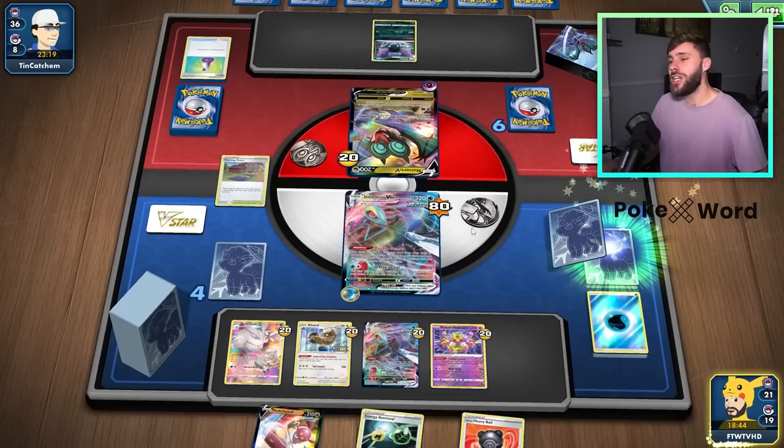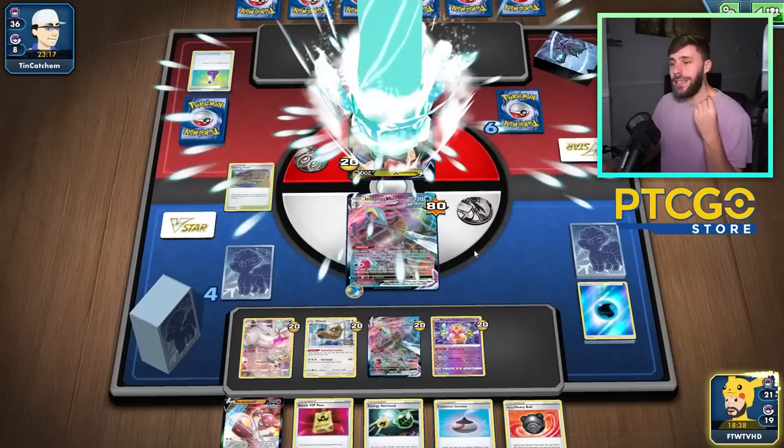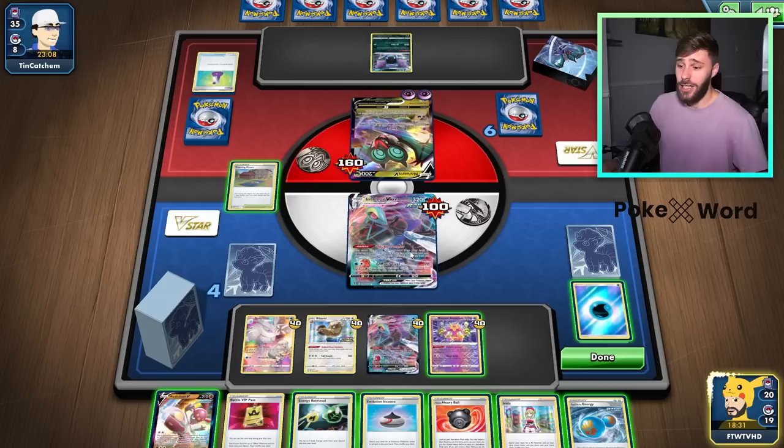A lot of damage counter manipulation, which is really nice. And what's good is you don't really worry about Manaphy too much. You could just place damage counters down with Double Gunner, move them around with Alakazam, and you could really just get to a point where you very comfortably KO a Manaphy when it's in play very quickly, without even needing to do bench damage — without even needing to gust it up, which is also very strong.